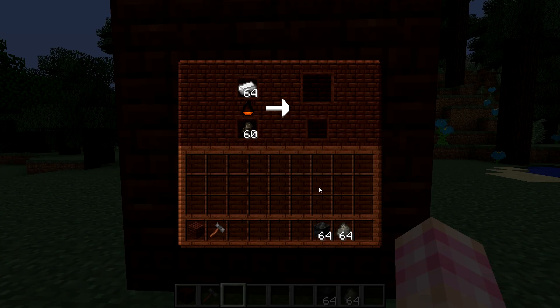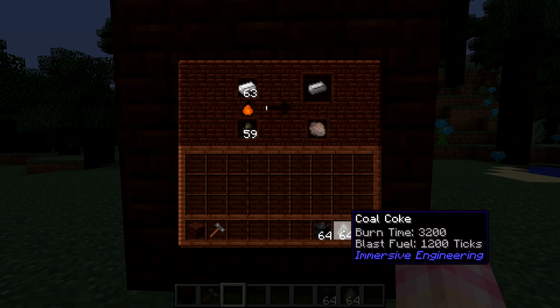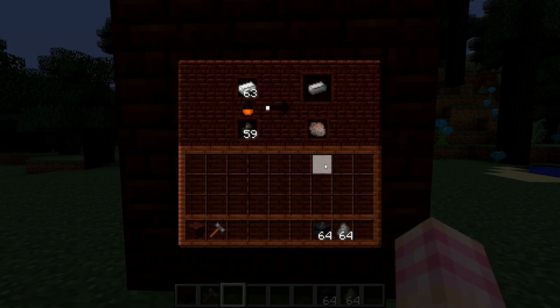A charcoal lasts 300 ticks, a coal coke lasts 1200, and a block of coal coke will last 12,000. Remember, 1200 ticks is enough for an entire steel ingot — so at 12,000 ticks, that's 10 steel ingots. Pretty sweet.